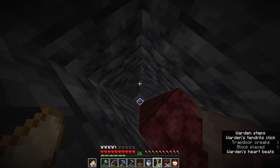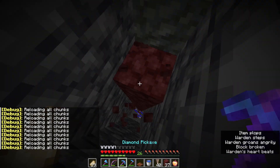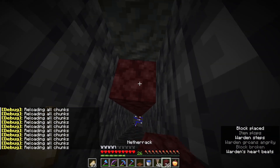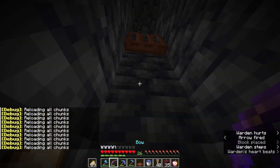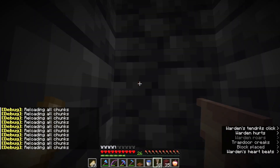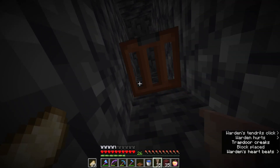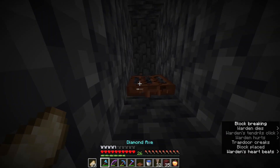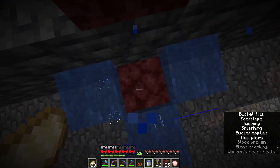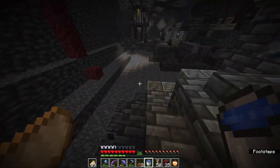It seems to have moved away for some reason — I don't know why. It's coming back, so I'm going to shoot it again just to make sure it knows I'm here. There we go, it's dead. We're just going to drop down and MLG — okay beautiful. That's your example of how to kill the warden.